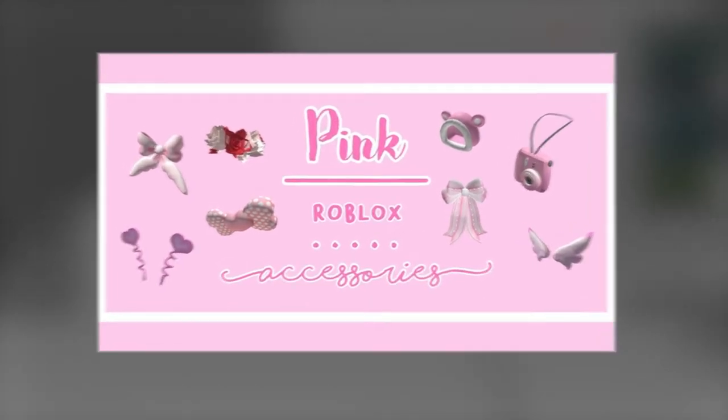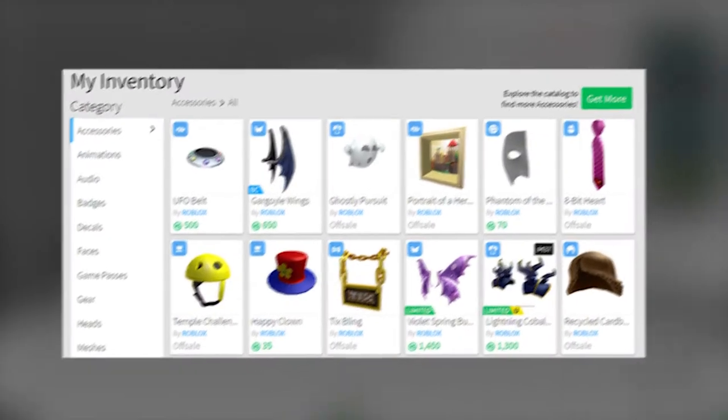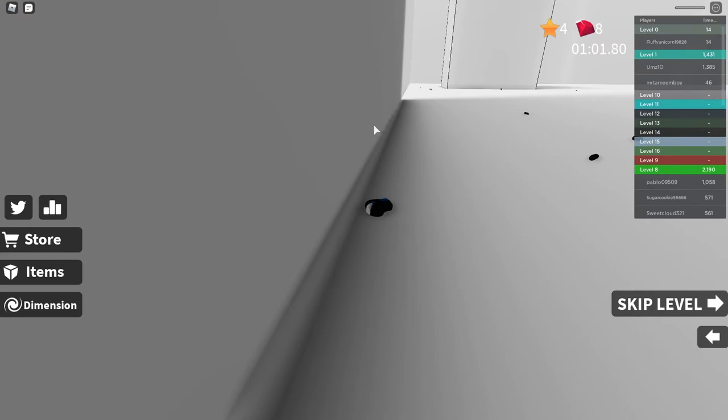Now we successfully redeemed these codes. It's time to see what accessories we got. Go to the inventory of your account to see where they are. If you go into clothing and go into the face, you'll see these speedy shades, and that's exactly what your codes redeem.